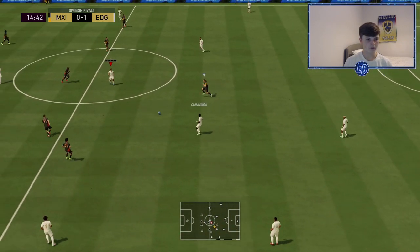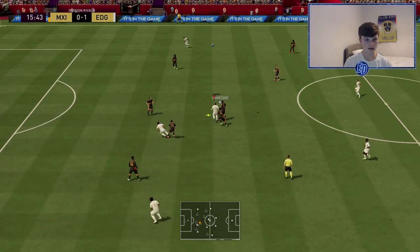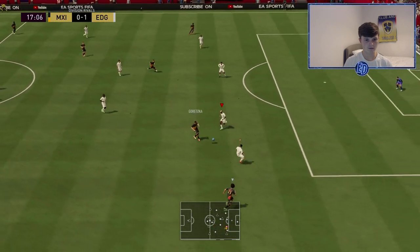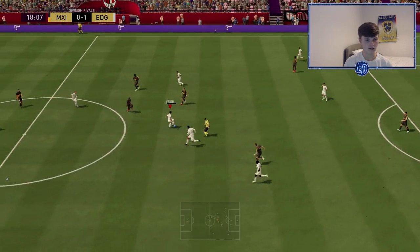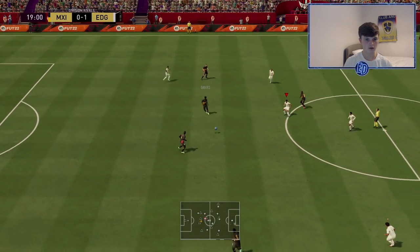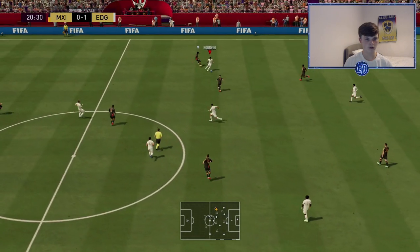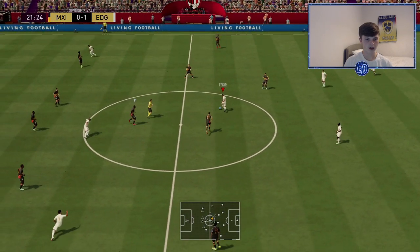Playing it short to Camavinga — you might be thinking 'I don't know if I want to use him,' but honestly give him a go. If you don't have him, buy his gold for now, but I'm waiting for Real Madrid to win five out of ten games. Bruno wins the interception, then loses it. But Varane — not a lot gets past him. I accidentally brought out Varane by clicking LB when passing — a bad habit. Kimpembe — what a guy. Bruno is just so good on the ball, he never really loses it once he has it.